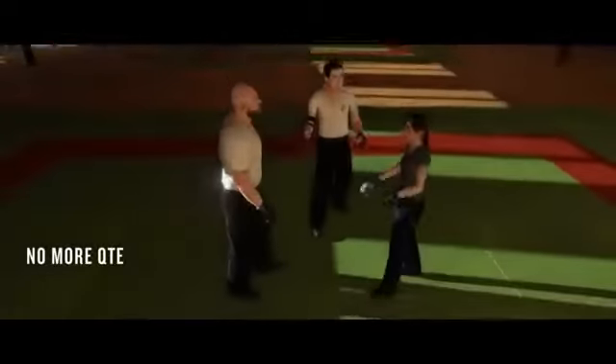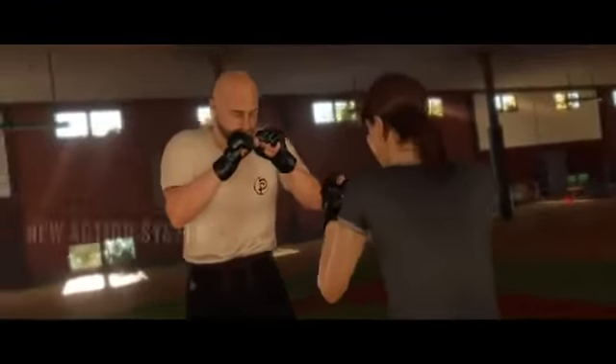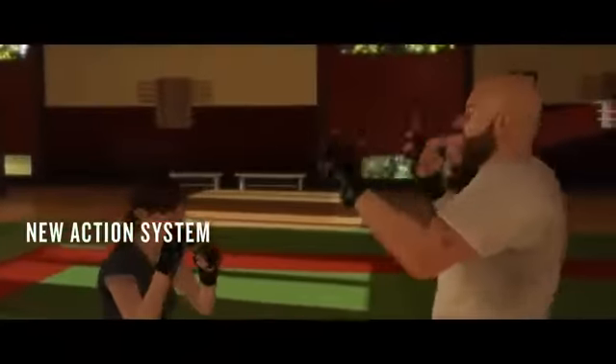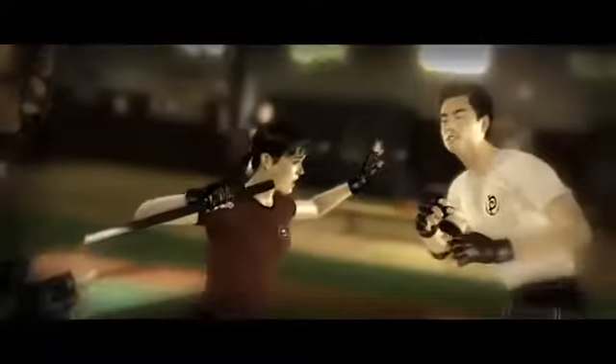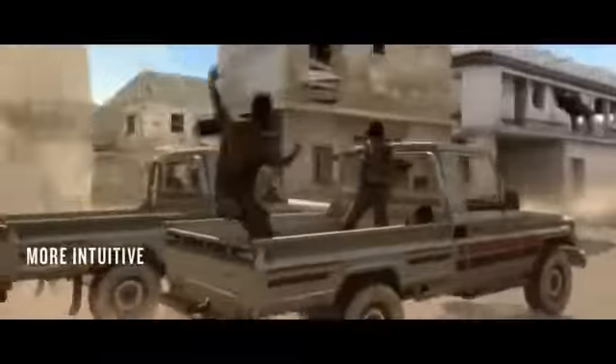Quick time events have been removed from action sequences and replaced with a bullet time gesture system using the right analog stick. When the action slows down and changes to grayscale for a split second, the player will need to analyze quickly what's on screen and push the right analog stick in the direction of Jody's movement to finish her action. For example, if Jody initiates a punch to the left on screen, when the slowdown occurs you need to hit left on the right analog stick to have her punch her opponent. Success or failure and how the story evolves based on that outcome will be dependent on the gamer's accurate reflexes and ability to analyze the situation quickly.